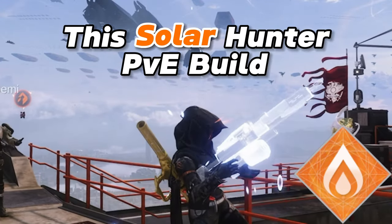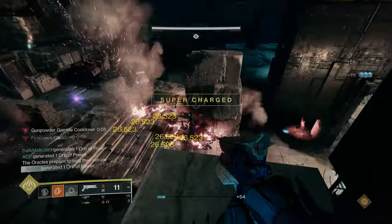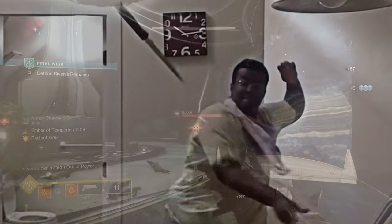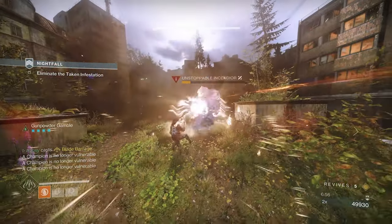This Solar Hunter PvE build makes endgame content easy. With this build, you'll be able to constantly be radiant, ignite your targets, and have unlimited throwing knives. And with the exotic the build uses, you'll be able to cast your Blade Barrage over and over again, allowing you to drop champions, bosses, and any type of ad you can imagine.